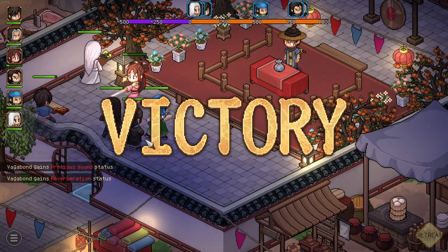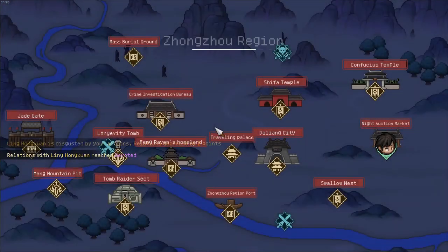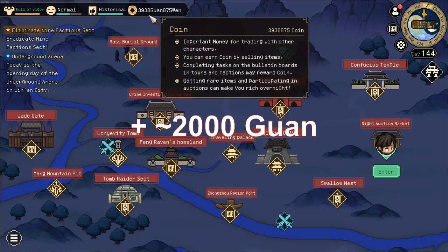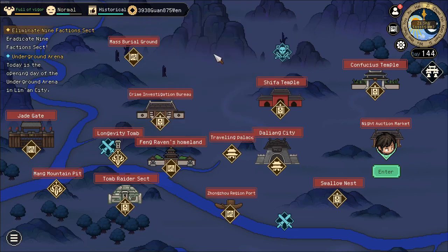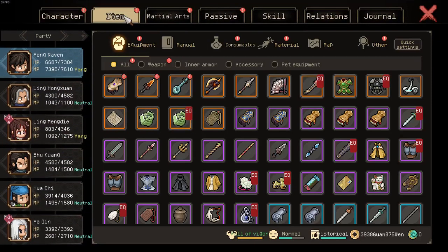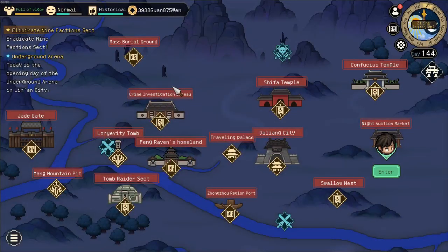Interestingly enough this will also skip the 9 faction event battle afterwards. We are now at 3,938 guan, so we've obtained almost 2,000 guan — a lot of money. However this is a one-time thing only, the event only occurs once. We also obtained the different items that were sold at the auction, as we killed the people who bought them. And that's the last method.